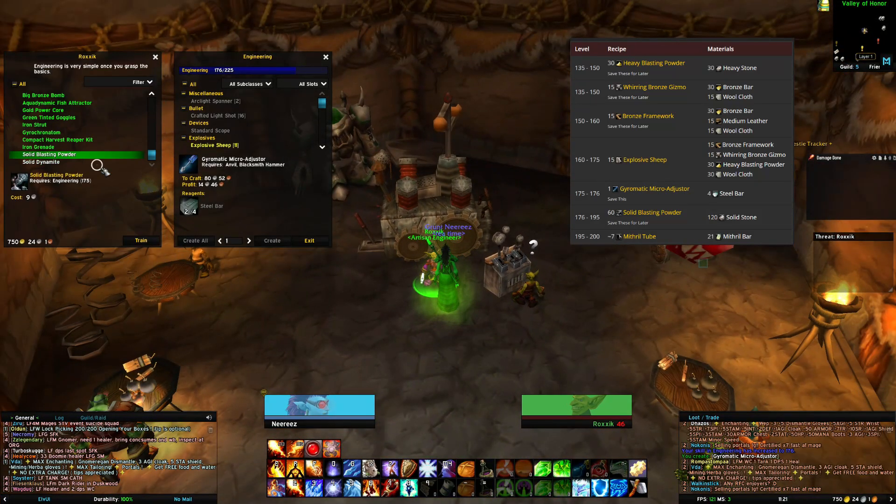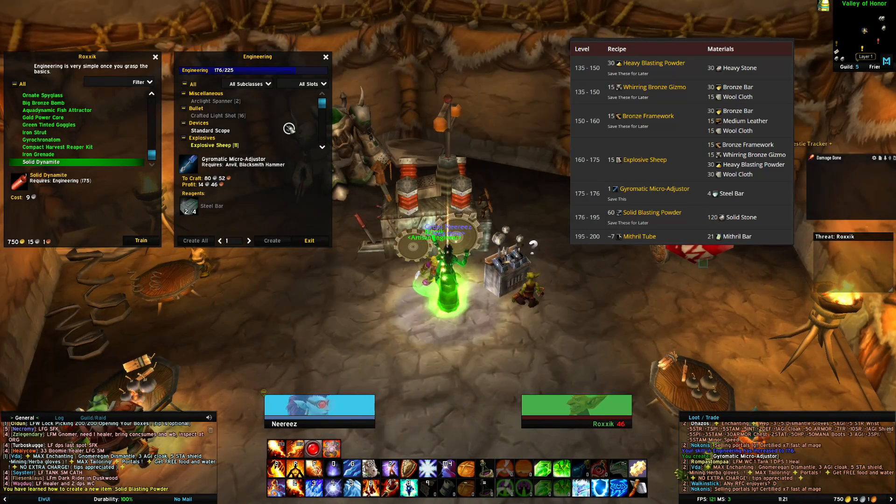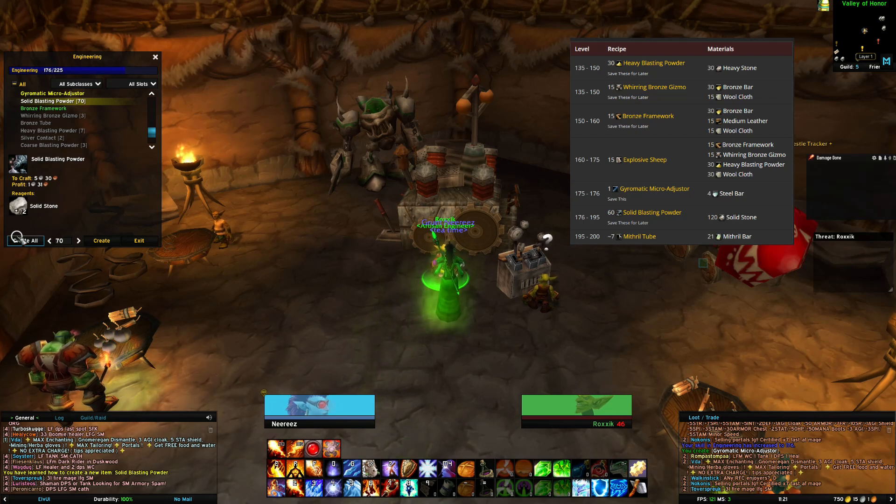From level 176 to 195, make 60 solid blasting powder — save these for later. You'll need 120 solid stones.